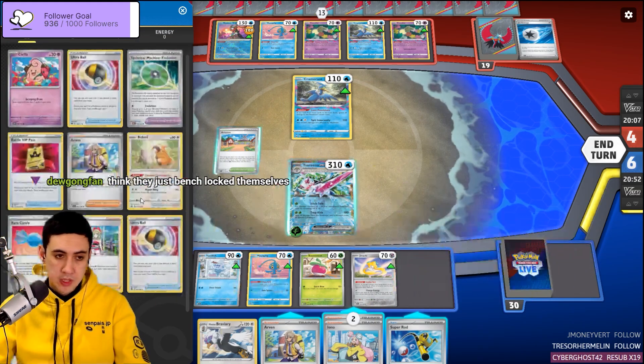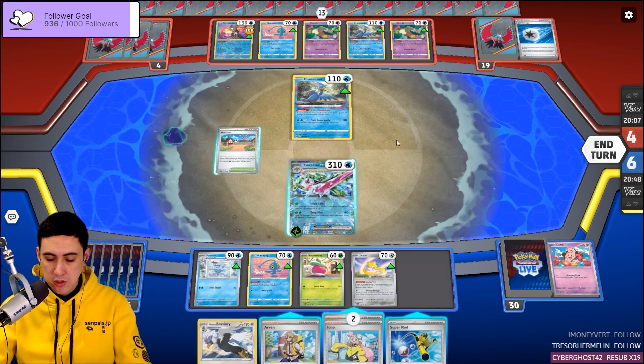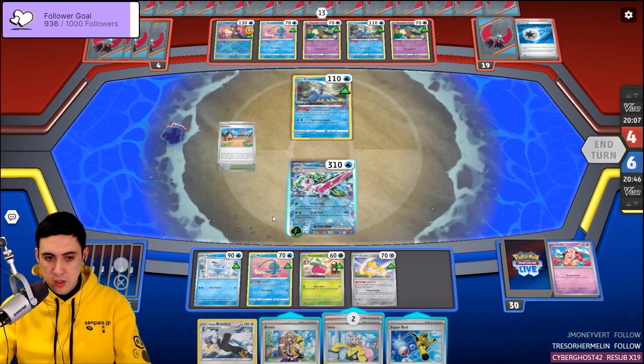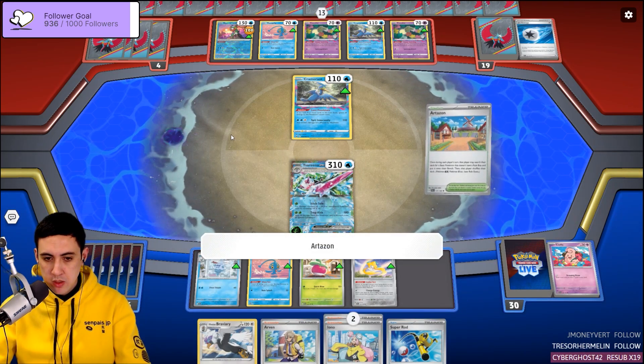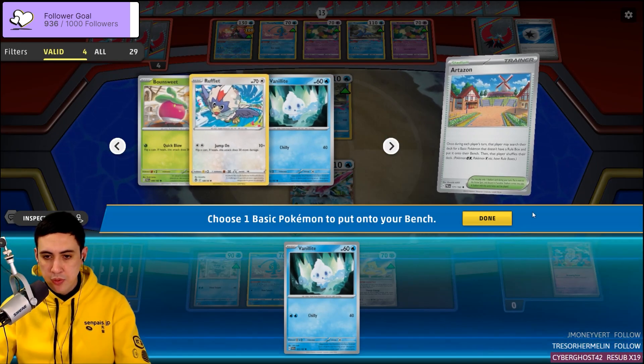I was also toying with Mawile in the deck. This Superoid is quite precious to us — we don't want to lose it. Let's grab a second Vanillite, and we've got Rufflet for later too.